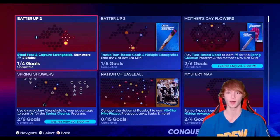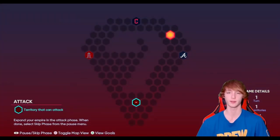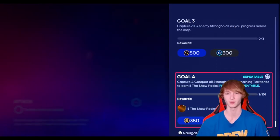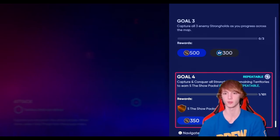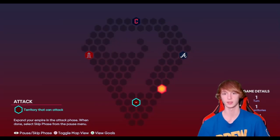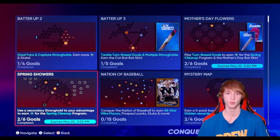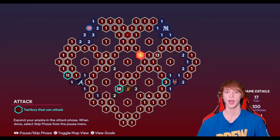Pretty much the main thing to get unlimited packs is the conquest. If you go down to the mystery map and complete this entire conquest map, you guys get five packs every single time you do it. It should only take you 10 to 15 minutes — just get a hit and then bunt down the rest of the game and you should be good. You get five show packs every single time along with 350 stubs. There are also hidden rewards all on these maps — if you guys have not already found them, I definitely recommend doing that.